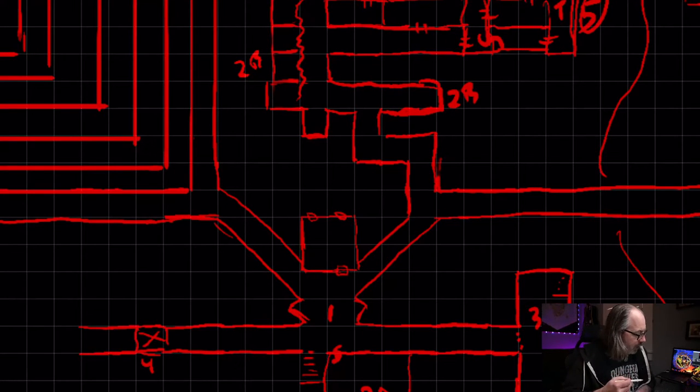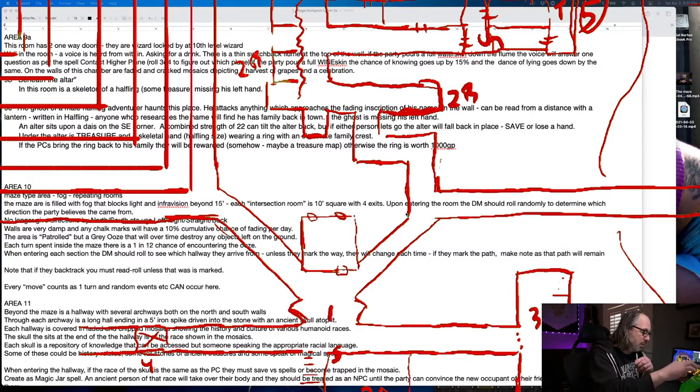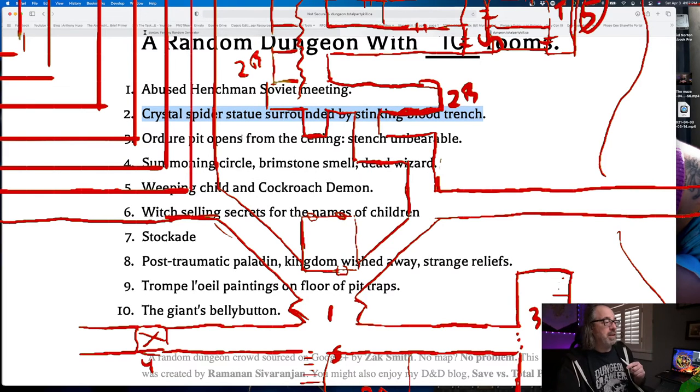The first thing I want to do is deal with this room right here first. I saw something really, really fun on Dungeon — I believe it was. I saw this, which is what made me want to start working on the spiders: a crystal spider statue. I thought this was neat. Summoning Circle, Brimstone Smell, Dead Wizard. Almost all of this stuff on this page is great. I definitely could see using a lot of it.